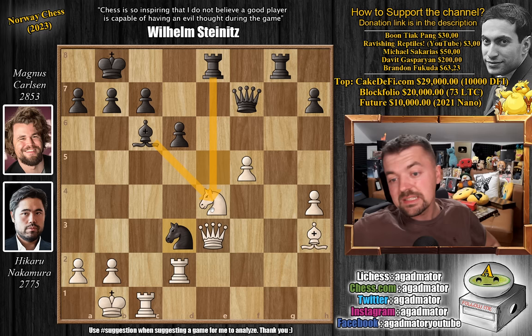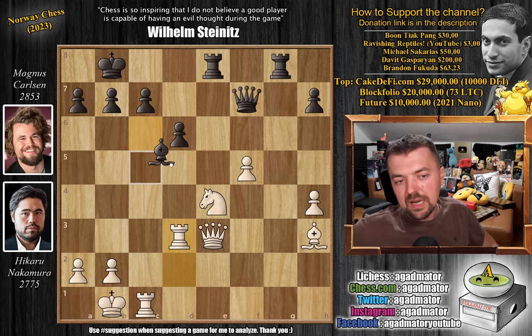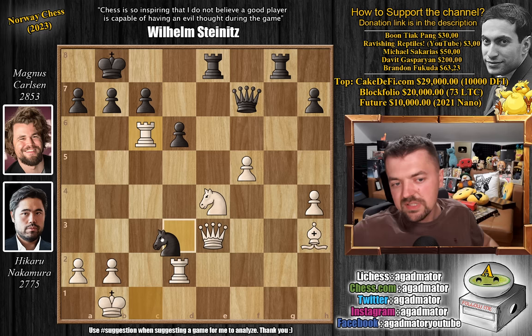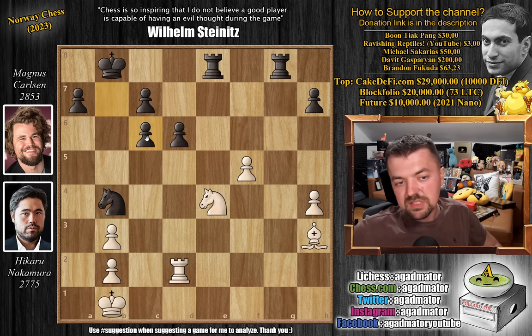Everyone sees that if Rook captures, Bishop captures on e4 skewers the rook and there is no defending. Probably why Magnus decided against this is maybe he saw Rook captures on c6, Hikaru giving up the rook for two pieces. But even this loses — Knight to b4 attacks the rook and also threatens Queen captures on a2, and there is no defense. So you have to defend against checkmate: Queen captures, captures, and now you're just capturing the rook. You are completely winning — up the exchange, up a pawn, not a trouble in the world.